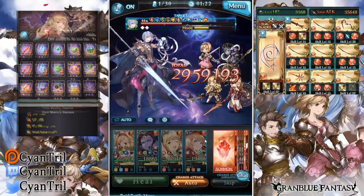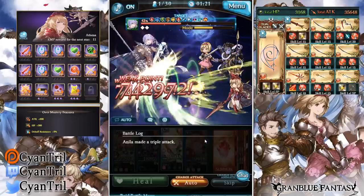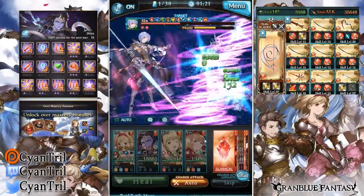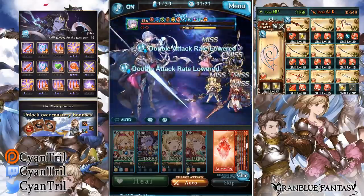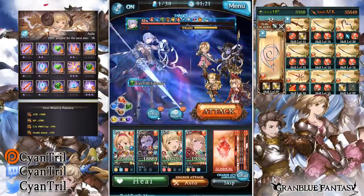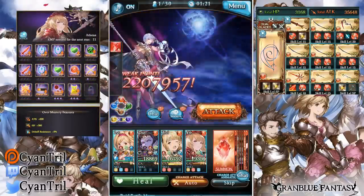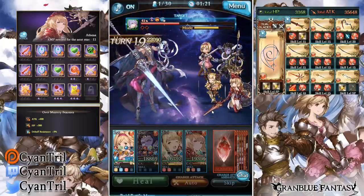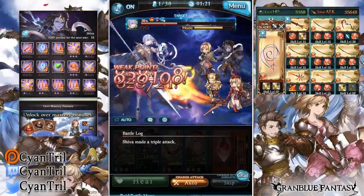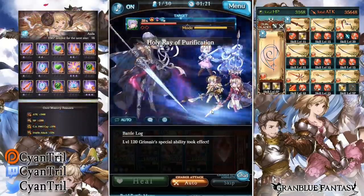It also helps for full auto — people love hitting skills instantly without thinking and end up getting locked into bad situations. You don't always have to hit the skill. That's a tip people can take. Like right there — that's what I'd call a bad OGI, because I know Dual Arts comes up next turn and I could have had a better OGI, but I didn't do it. I'm not perfect, especially when I'm talking — it's harder to talk and play at the same time.